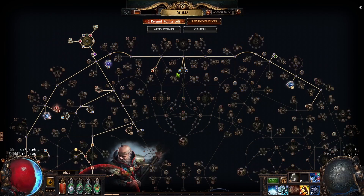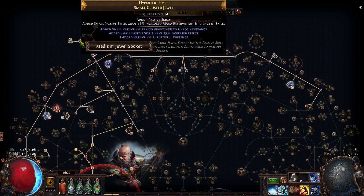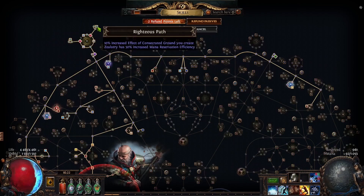We really need both of these clusters. And other investment is of course damage, life, some power charges, increased damage taken, as well as one large cluster jewel with cold. And for the aura reasons we need mana reservation efficiency of skills clusters with notables to both Hatred and Zealotry.